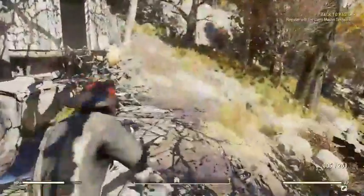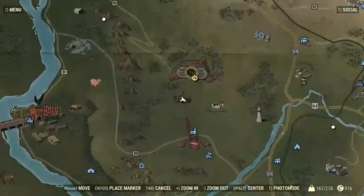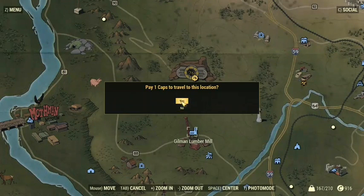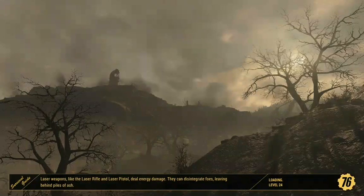So boom — four easy ticks in what, 30 seconds? Used one cap. We'll jump down here real quick. You can probably run if you want, but one cap is not too much. You can sell like 200 caps worth a day.